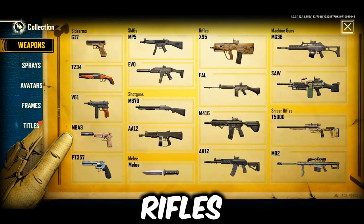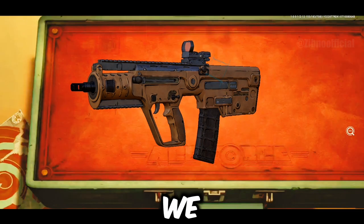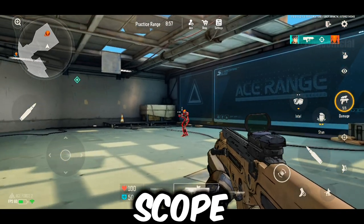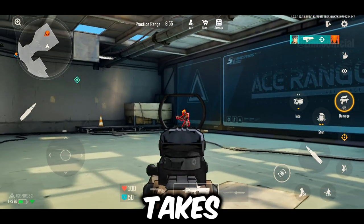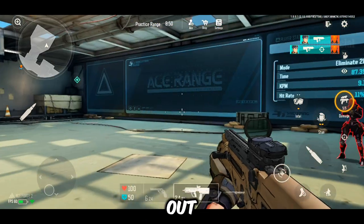Now let's move on to the assault rifles. There are four options: X95, FL, M416, and AK12. First up, we have the X95. This rifle has a unique feature — when you turn on the scope, it switches to burst mode. It takes two shots to the head and five shots to the body. The burst mode is a cool feature that makes it stand out.